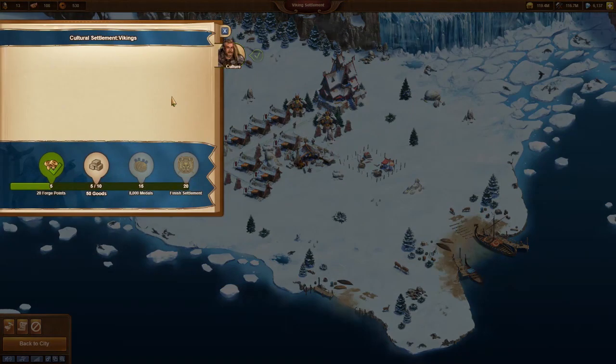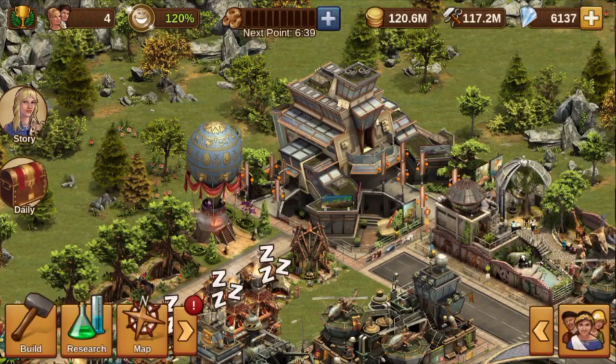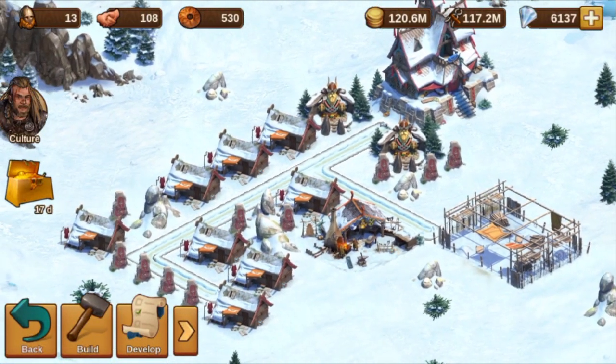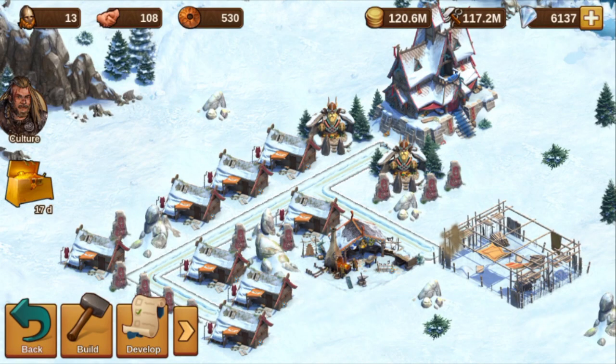The new building type remains available and we can construct it. We start another axes production and then wait an hour until it is completed. It is very useful that this new element of the game is already available in the app. With previous beta tests of new features it often took a while before it became available in the app, as the app stores also need some time. This time InnoGames planned this very carefully and early enough — I am impressed!